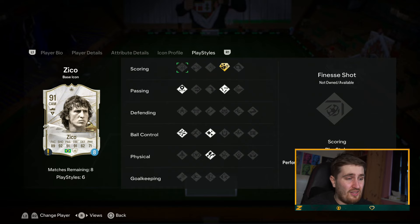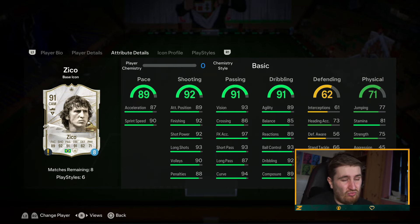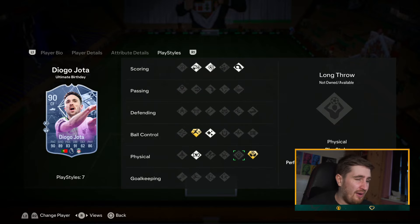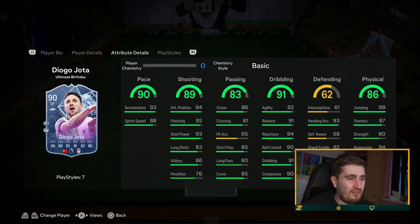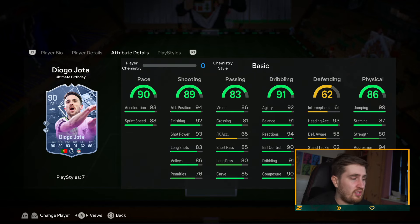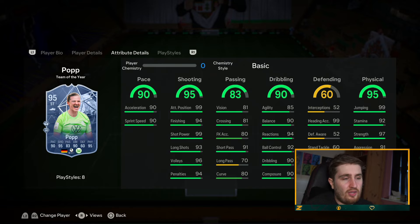Zidane — five star, five star, 600k. Icon, Brazilian, really good stats, good playstyles but not the best — still really good value. Diego Jota — rapid, brilliant. Aerial doesn't really matter on a card that's 5-10. Five star, five star though — really good all-round stats. He can even play midfield. Jota is a pretty solid card.